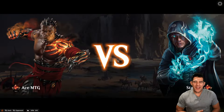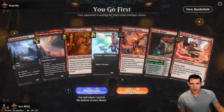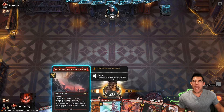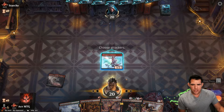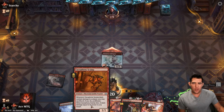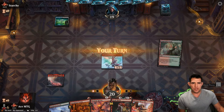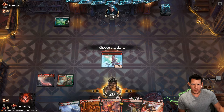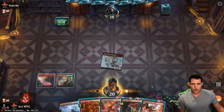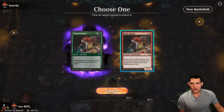Off-camera the deck was nine and one. Now recording, the question is whether we'll get that same record. I think in this version, rather than leading with the Scamp, getting the Swift Spear down early is the right play. We just swing in, get the Picnic Ruiner down, and let them decide if they want to deal with it right here and now.